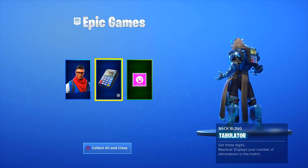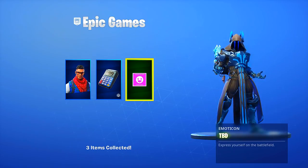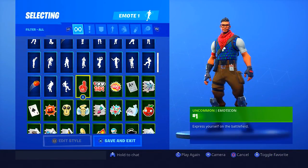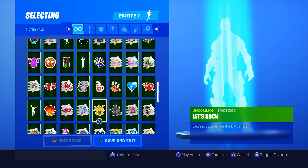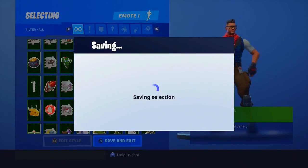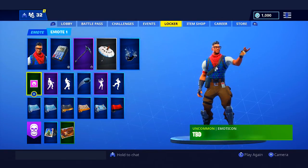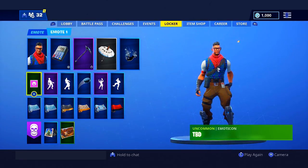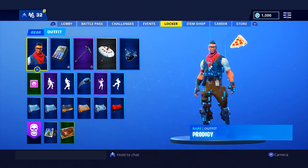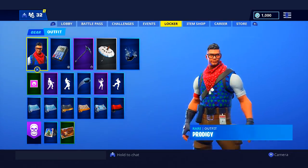These are the cosmetics included in this pack and you can download them now for completely free. Go to the PlayStation Store and type in 'PlayStation Celebration Pack number four', 'PlayStation Pack Four', or 'Fortnite Battle Royale' and search through until you come across it. It's very easy to find and it's available worldwide now, so you shouldn't have any trouble downloading it in whatever region you're in.